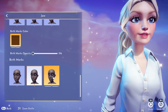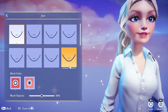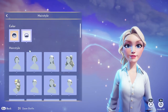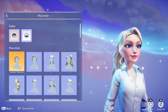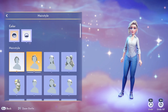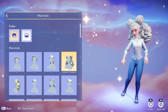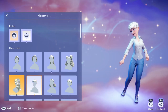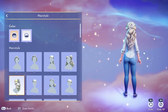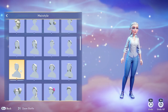Moving right along, the next option — and my favorite — is hair. I was already loving the ponytail she had; it's giving me Elsa vibes. There are so many beautiful hair options in this game, I was blown away. They're all adorable — everyone is going to find something they love. I had a really hard time picking out of like three which one I liked most. One was super pretty, very Belle vibes for sure.